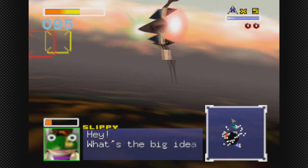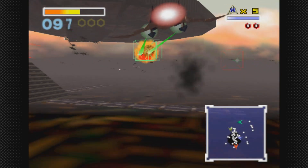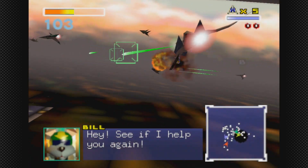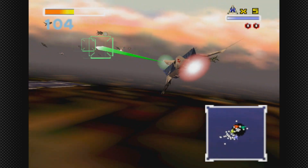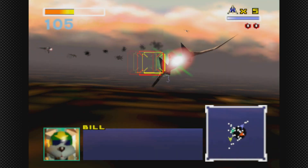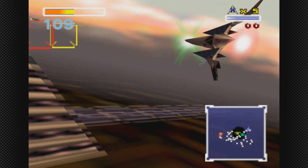There's another all-range stage that's also pretty difficult, but I'll talk about that later. I'm just trying to kill as much as I can. I'm over a hundred now. I lost a wing again — sometimes it's really hard to keep these wings, even on normal mode. Bill will mention whenever the hatches are open.